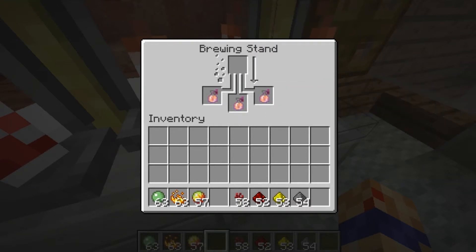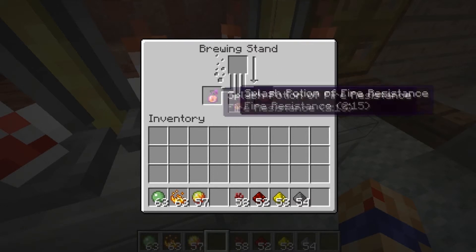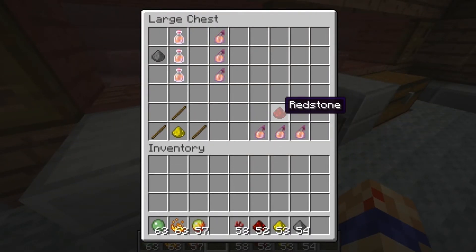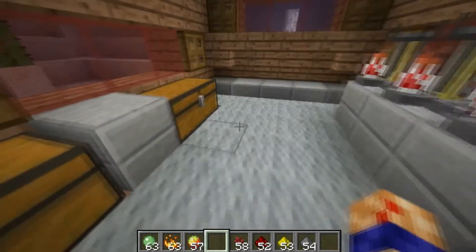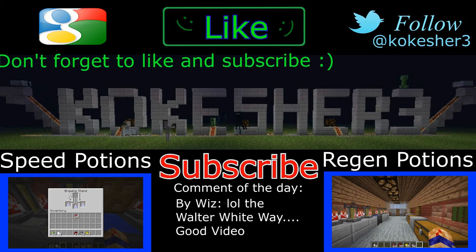If you panic and fall in lava, a splash potion of fire resistance will save your life. Whether you're strip mining or exploring the Nether, always keep a splash potion on you. You can also extend the splash potion duration to six minutes using redstone — you cannot use glowstone. As always, I hope you found this informative; likes and subscriptions are greatly appreciated. Stay unstoppable out there!